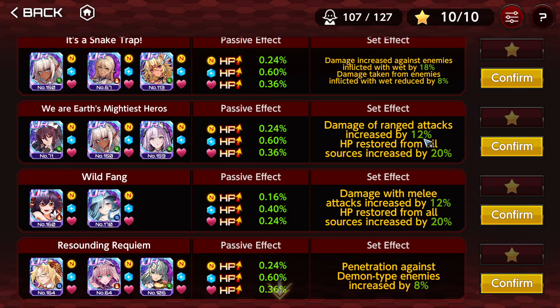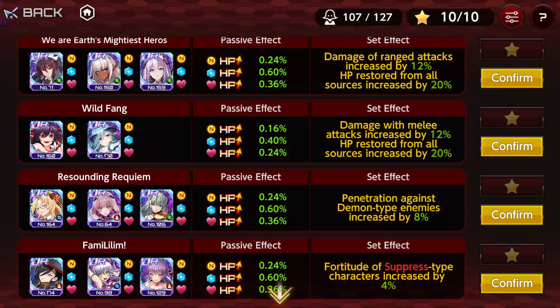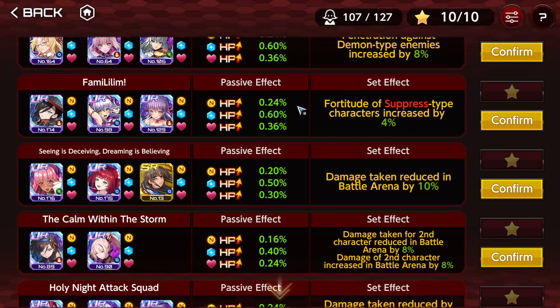Damage of ranged attacks increased by 12% and HP restoration — not that bad, but two limited supporters. Damage dealt with melee attacks increased by 12% and HP restoration increase — the counterpart, actually pretty good, but two character release limited supporters. Penetration against demon type enemies increased by 8% — most penetration effects are going to be less than 10% and I do not like that. You could use them for penetration gain, but it's annoying that it's not even 10%. There's also a formation that gives fortitude, which is even worse — it gives like 4 or 6%.